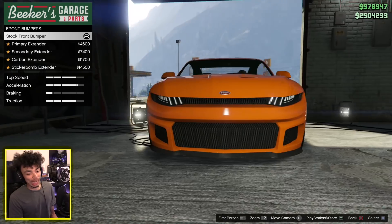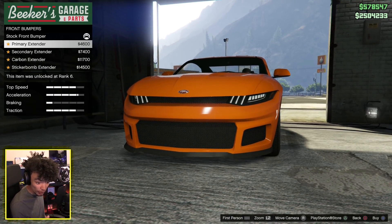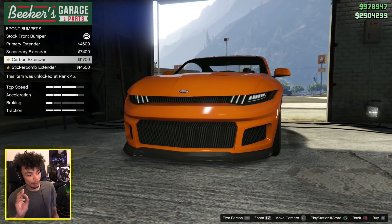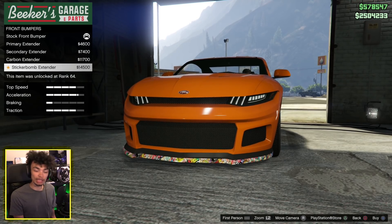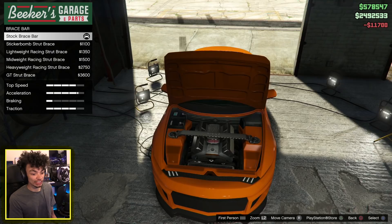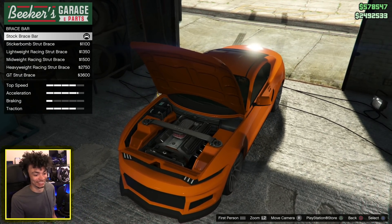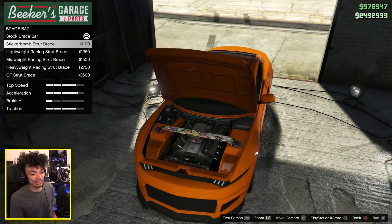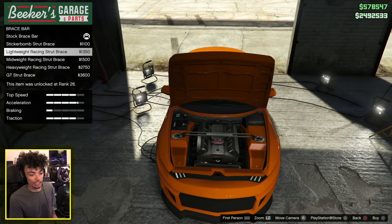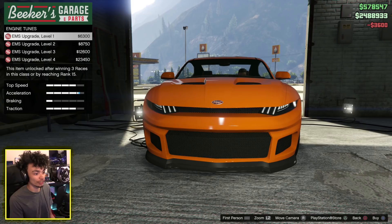Let's jump into the customization — I'm hoping this is going to be nice. The front bumper and grille, I'm not a massive fan. I hope we can change that. We're going to add an extend-y bit — a nice orange one, a black one, a sticky bomb one. I'm going to go with the carbon. We can actually change the brace bar, which is cool. Look at the size of it — it's got actual animations. They're taking hints from GTA Wiseguy right there. Robin, you're making Rockstar do stuff.